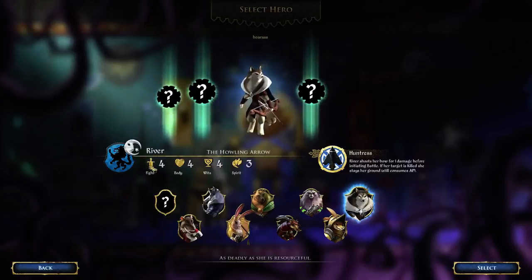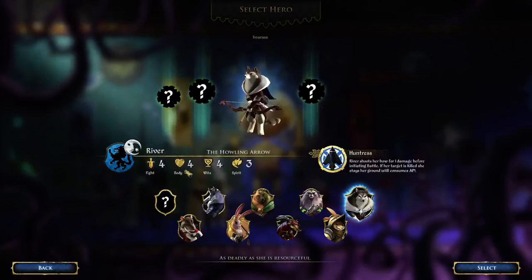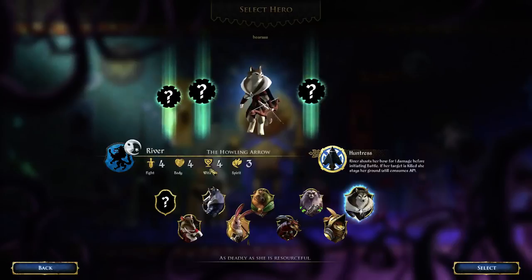Fight tells you how many dice you roll in battle. Body simply tells you how many hit points you start with. Wits does a couple of things. It's helpful for breaching the castle later on because there are several challenges in this game that rely on your wits. Basically, if you face a certain challenge that is a wits challenge, your wits attribute tells you how many dice you will roll. And one of the main things you need wits for is getting into the castle so that you can take out the king. Wits also is your maximum hand size, so at the beginning of each day you draw up to your wits number of cards. In this game there are day and night cycles, and cards are drawn at dawn. Spirit is an interesting statistic.